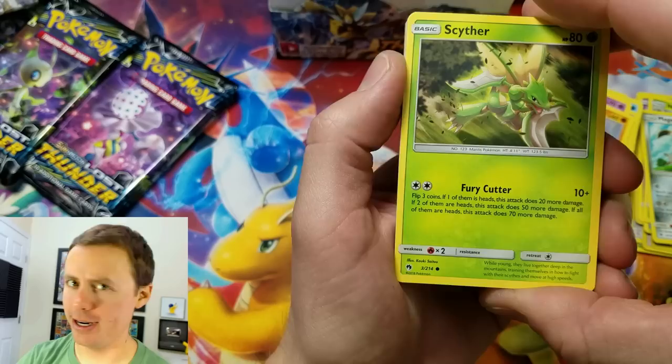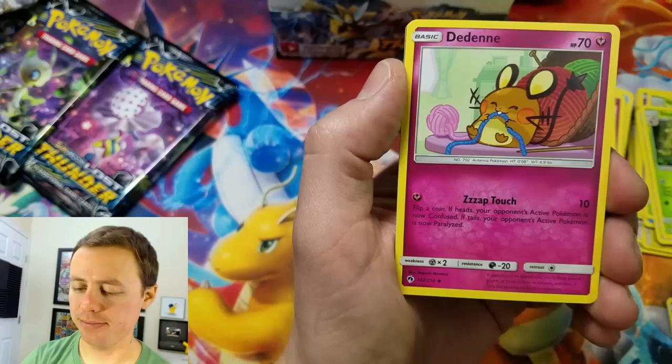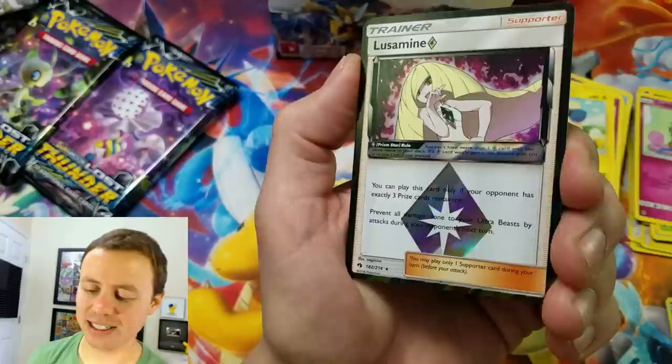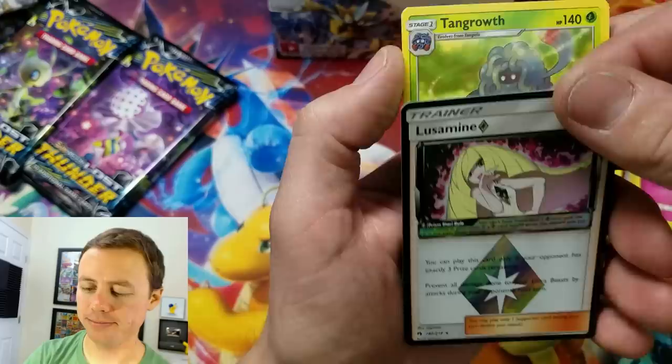This is just not going my way — or is it? Marill, Onyx, Marill, Maripe, metal type energy, Silcoon, Kahili — Lusamine! Nice. It's actually the first time I've pulled this card, so that should be two points. Very good, I needed this — thank goodness I finally got it. Tangrowth Rare.